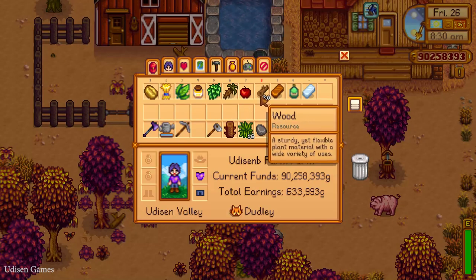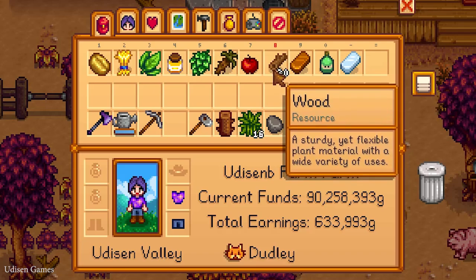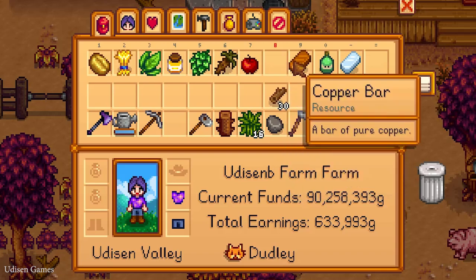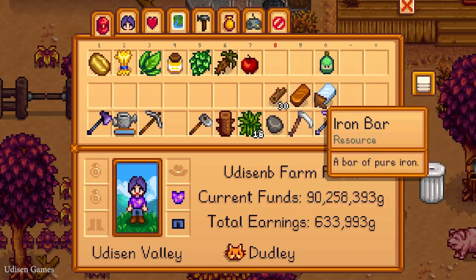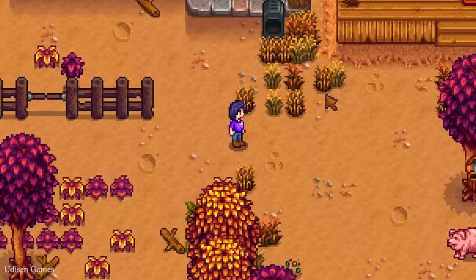After that you must collect all these materials: 30 wood. It's extremely easy to collect this wood if you destroy driftwood on your farm. Also 1 copper or 1 iron bar. You can craft this bar from 1 piece of coal and 5 pieces of ore.